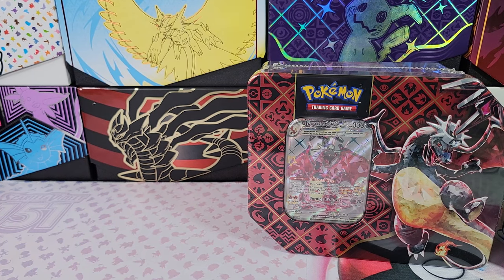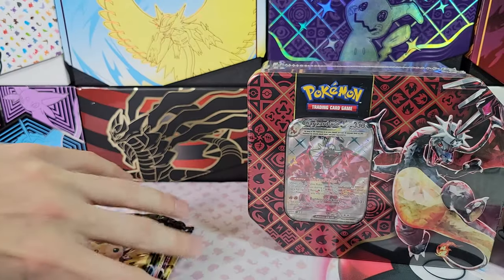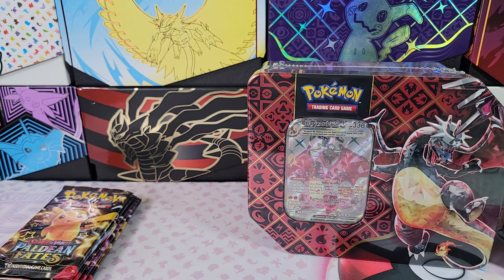I'm actually going to use a box cutter because these are saran-wrapped. All right, first one: Great Tusk EX. We've got five packs and a promo.